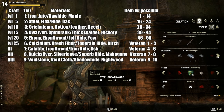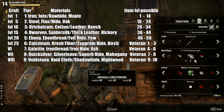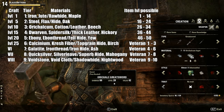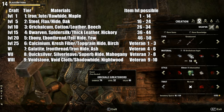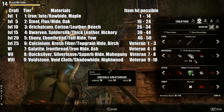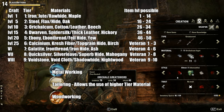Second, choose which refined material you have and want to use, keeping the minimum item level in mind. You can create a higher item level up to a certain degree corresponding to that material tier by adding more of that refined material. In order to use materials after the first tier, you will need to advance the corresponding craft passive.